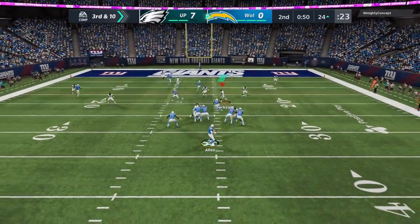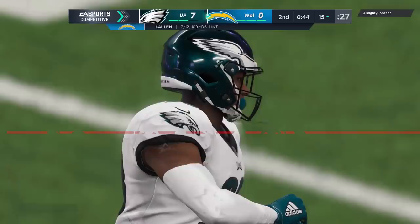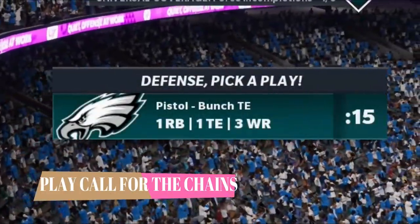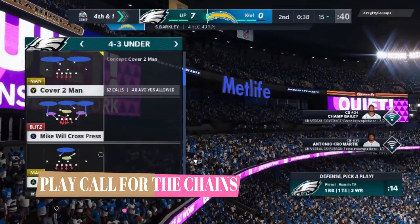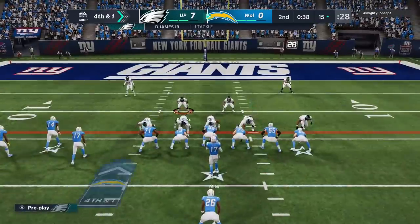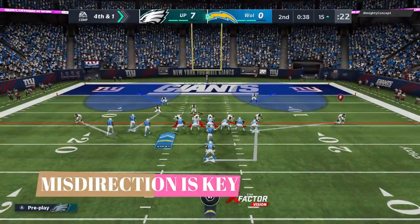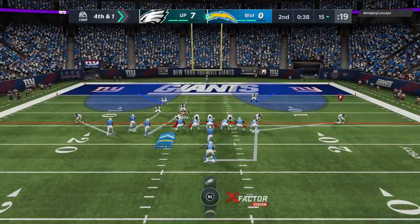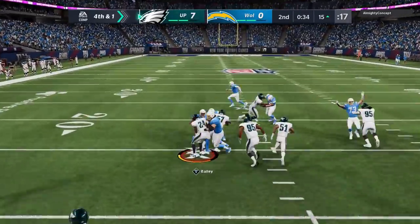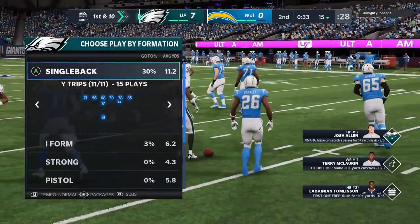Third and 10 — he tries to hurry me up to get an easy fourth and one, but I'm not going to play that game. I call a timeout. This is one of the few exceptions where I don't care what he's in — I'm going to pick a run defense because I'm not giving him an easy fourth and one. Down and distance is king. I come to the line and he throws super fast — I think he thought I was run committing based on how quickly he got that ball out. It was fourth and one so I guess he kind of had to on the offensive side.